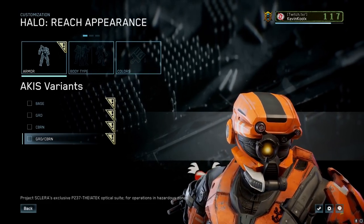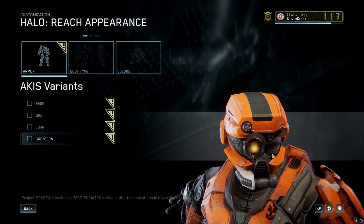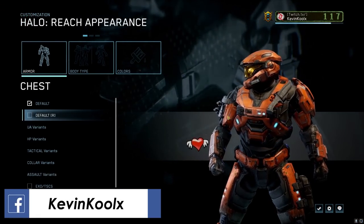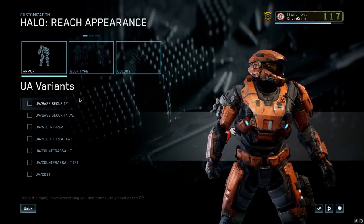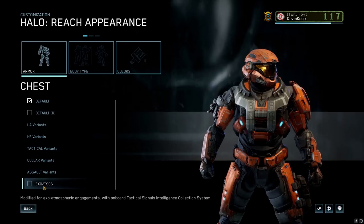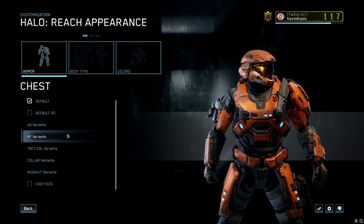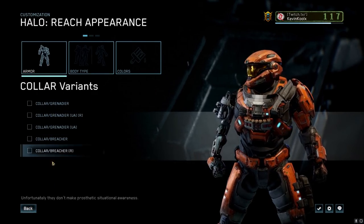The Akis armor set is actually cut content from Halo Reach — it was part of promotional material for the Defiant map pack but never made it into the game. But now here it is: the good old GRD helmet, which is going to be awesome. You also have a lot of customization for the chest piece now, as every chest piece can do the robotic arm, which is really great. You have the UA armor variants for the chest piece, the XO chest piece — brand new armor sets that were never in MCC or Halo Reach before. Basically, for Halo Reach, you're just getting more options to do all the cool customization stuff you love.